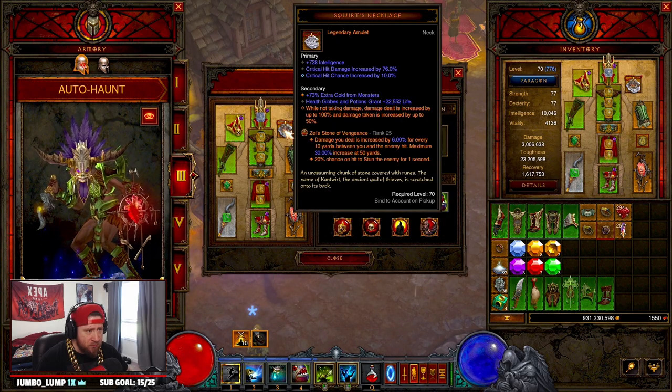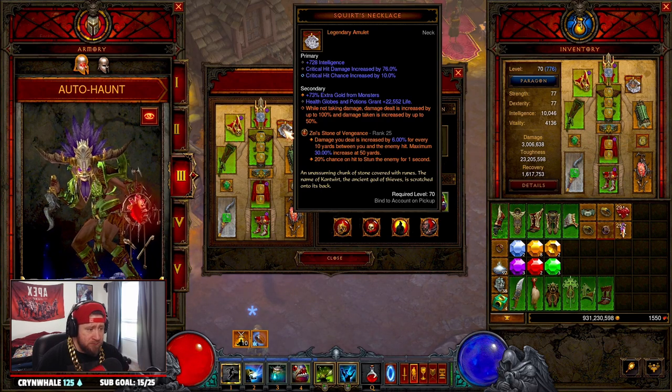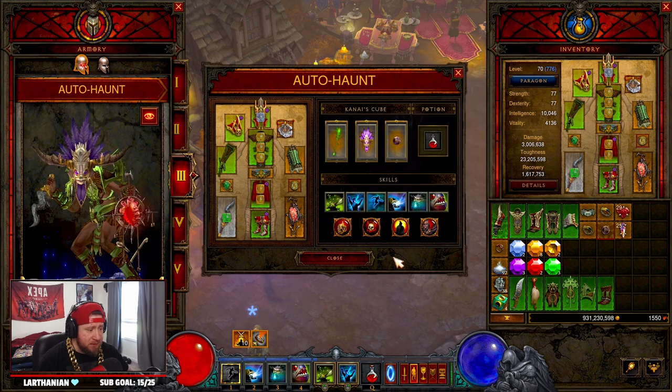For gems: Zei's Stone of Vengeance so damage is increased for every 10 yards between you and your enemies; Bane of the Powerful for increased damage against elite packs; and Bane of the Trapped.